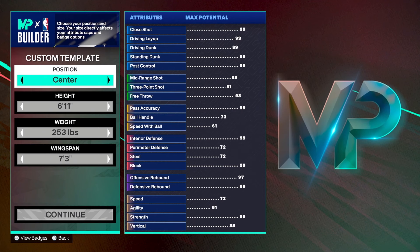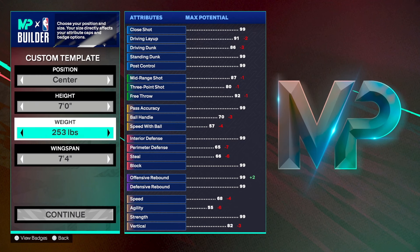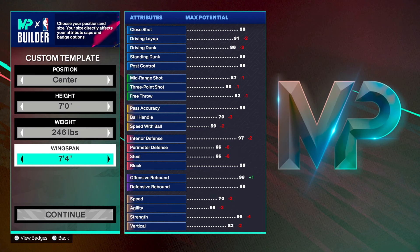Our height is going with a safe and secure 7 feet tall. For weight, we're going with 246 pounds — solid weight, still strong but not too slow. A 70 speed on a center actually sounds kind of juiced, especially for someone who plays a lot of rec. For wingspan, we're going with 7 foot 3.